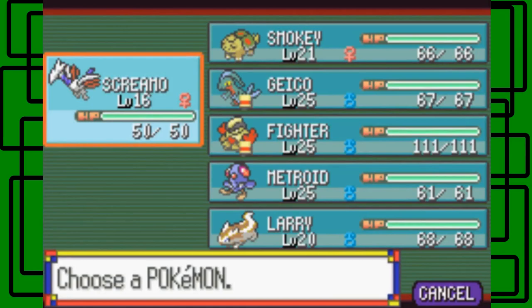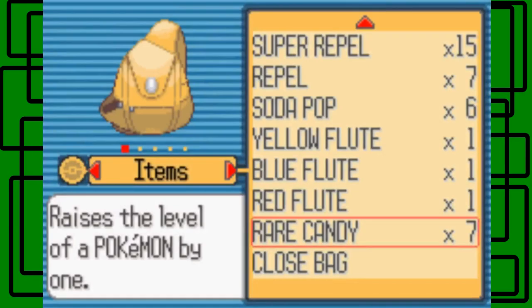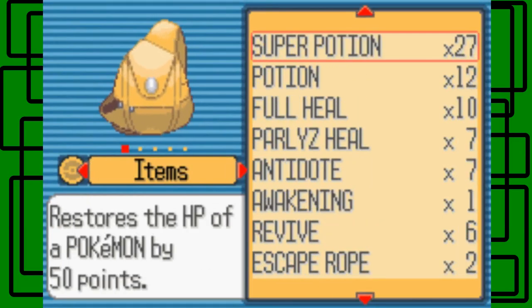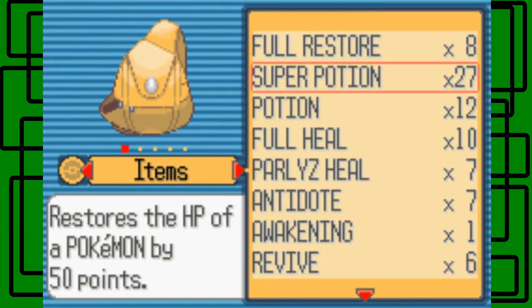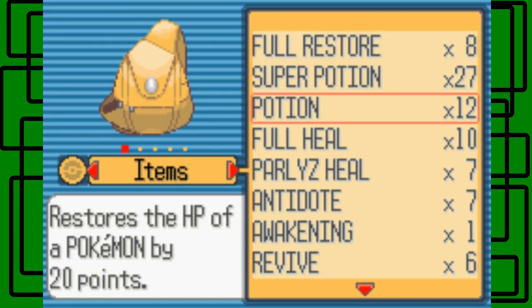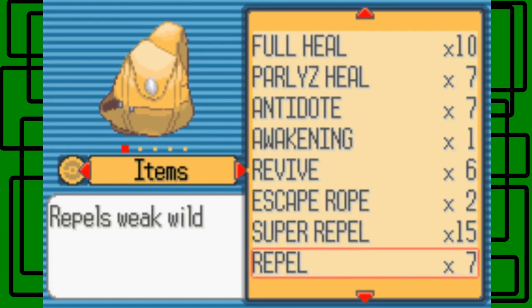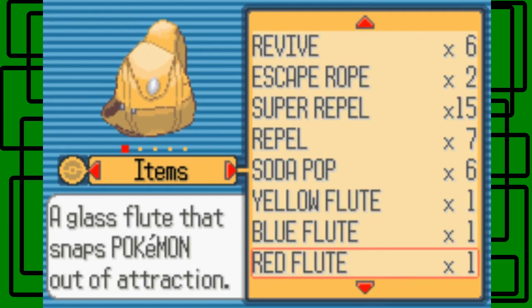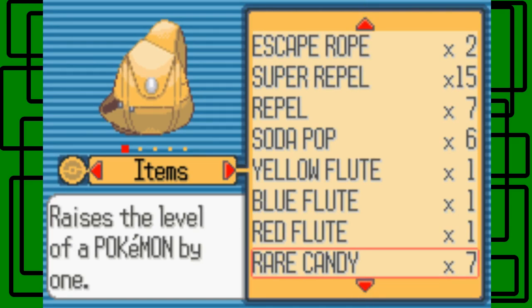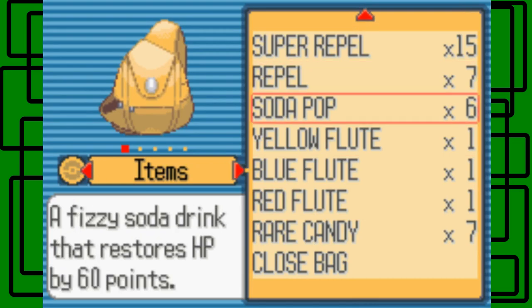Just checking if we already had an item. Let's look at our bag — it's at the very bottom. We have 27 Super Potions, that's awesome. Eight Full Restores, that's pretty cool. Ten Full Heals, twelve Potions. We're pretty good on items honestly, except we need more Awakenings — but then again, we don't need Awakenings anymore because we have the Blue Fruit. I haven't used any of my Soda Pops that I got from the Seaside House either.